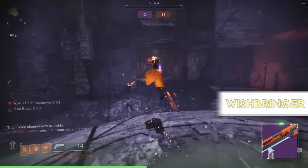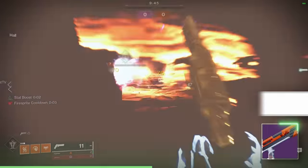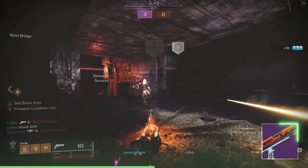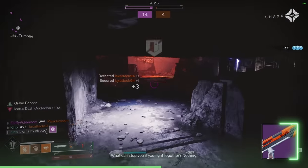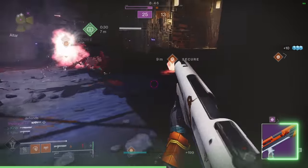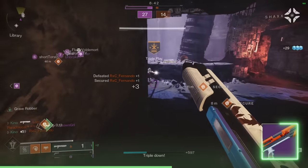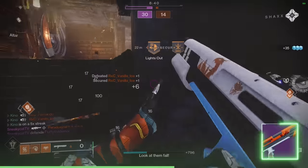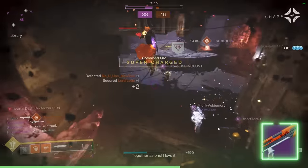Wishbringer may be the one rapid worth using. The ceiling is still C tier, but it's honestly impressive for having a straight jacket of disadvantages as the archetype. My favorite roll is hipfire opening shot — this is one of the highest range rapids combined with opening shot. It's got some swagger. Some C tier swagger, but swagger nonetheless.